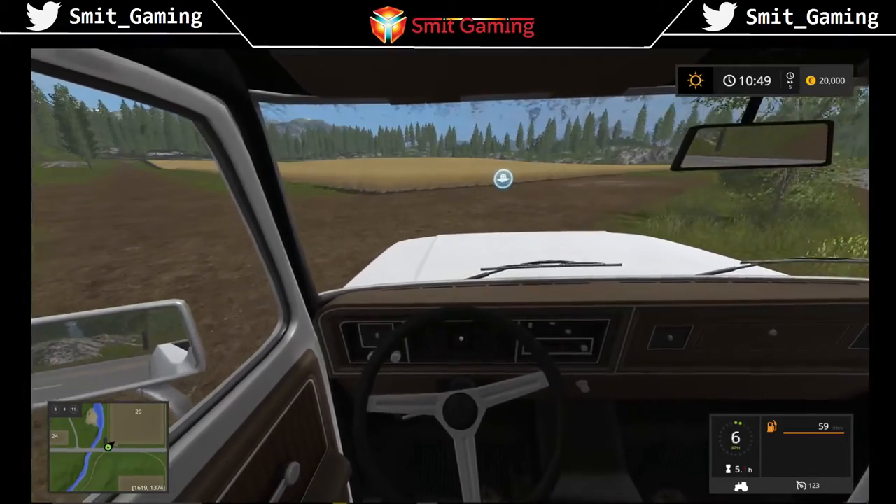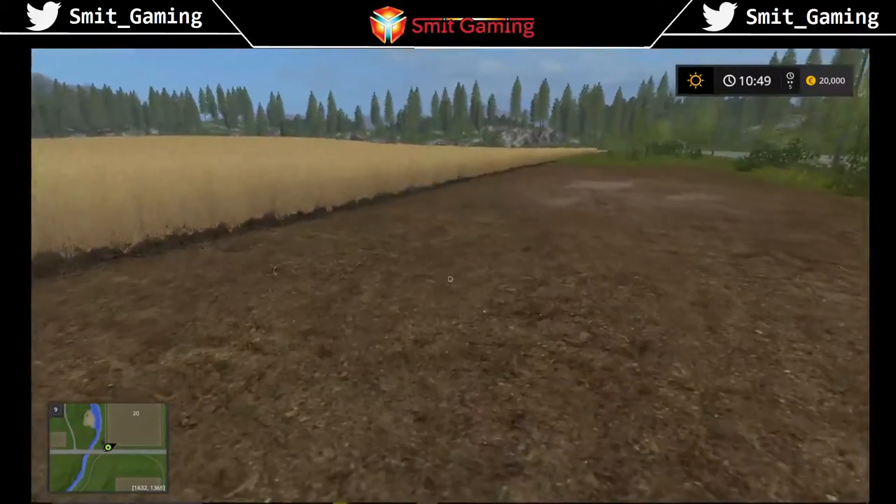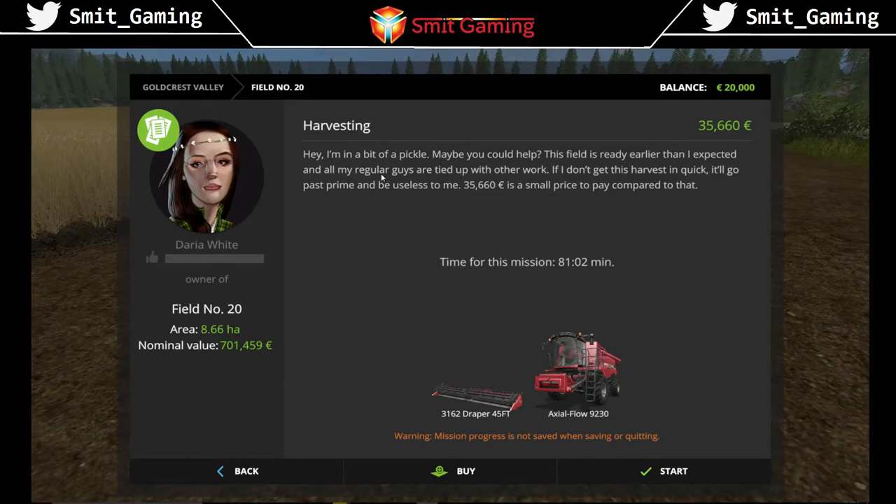Here we are at Field 20. It's another harvesting job — 35,000, obviously, because it's a bigger field. It's 35,660. The mission says: 'This field is ready earlier than expected, all my regular guys are tied up, if you don't get this harvest in quick it'll go past prime and be useless to me. 35,660 is a small price to pay.' So as you can see, the bigger the field, the better.